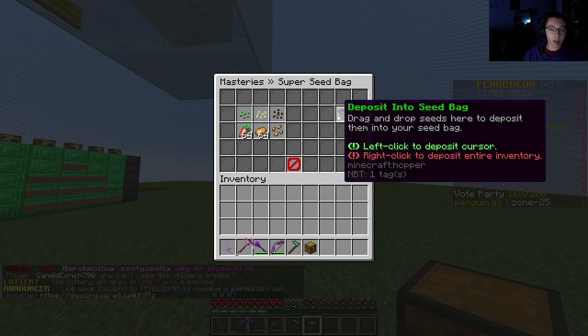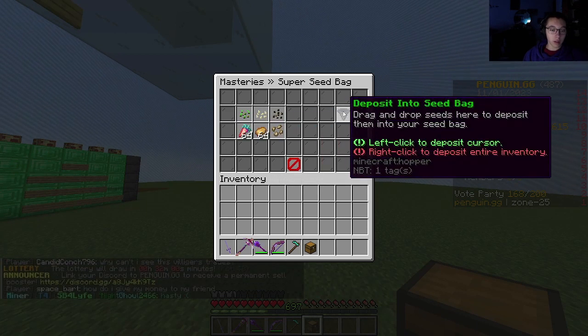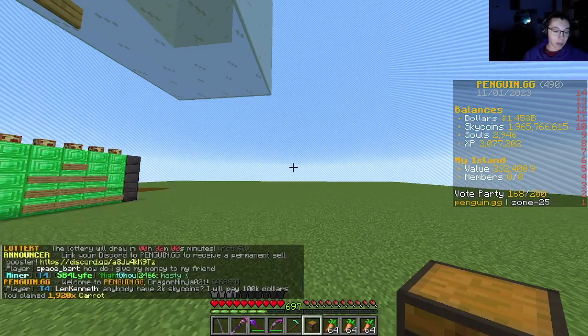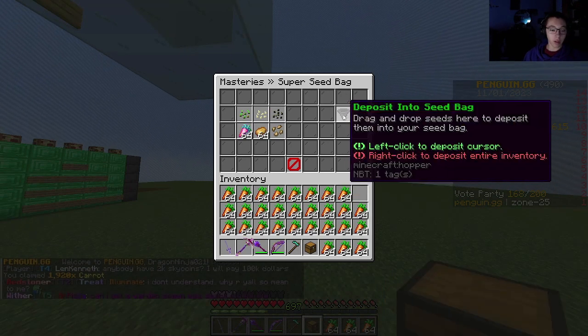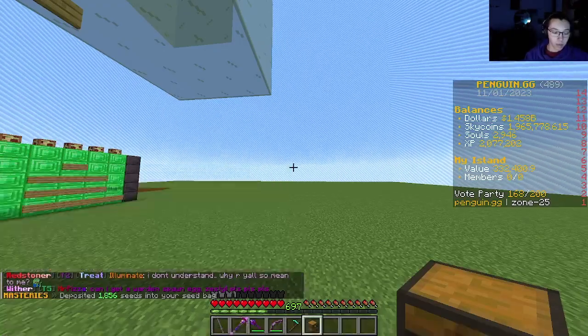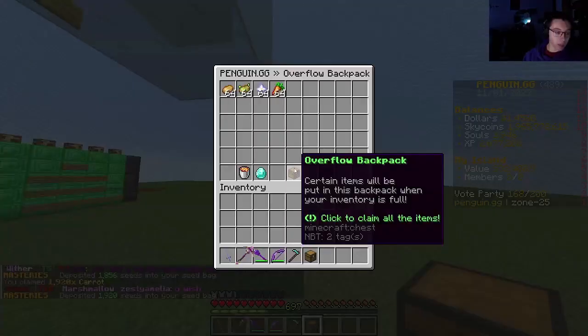To deposit seeds, if you do /OF and then right-click the seed bag, you can left-click to deposit what's on your cursor like this. Or you can just right-click. I'm going to fill this right now so that I can make a farm with it.